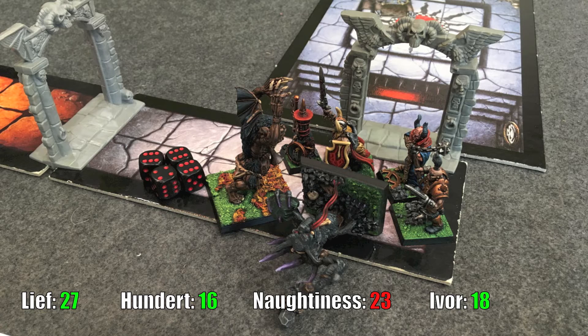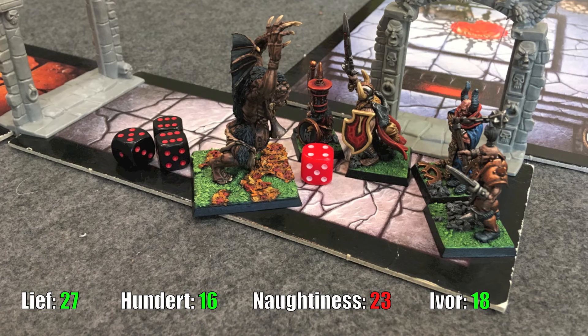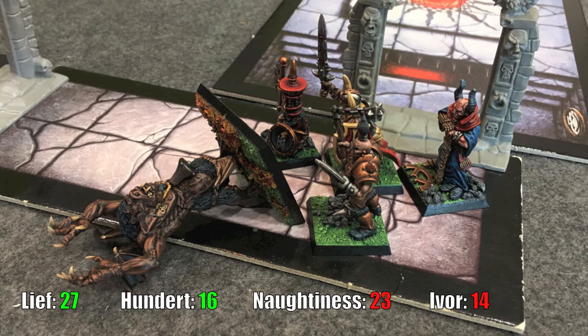Hundert decides to use the death stone — a magic item usable once per adventure that on a three-plus lets you cast a spell for free. He casts Freeze, rolling a five: five points of damage on both trolls, killing the stone troll and badly wounding the normal troll. In the monster phase Ivor takes five damage from the remaining troll but isn't vomited on — great. Hundert heals him one point but the troll regenerates five. New round: Leaf hits for six wounds, then Naughtiness finishes off the last seven wounds. For treasure we get a quake scroll — causes a cave-in on a 2×2 square for 2–6 damage ignoring toughness and armor.